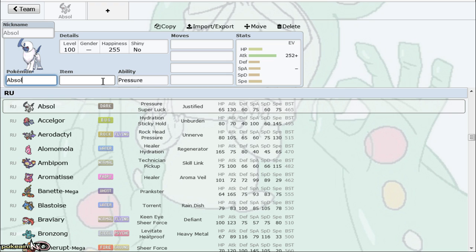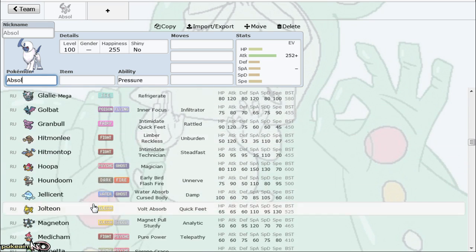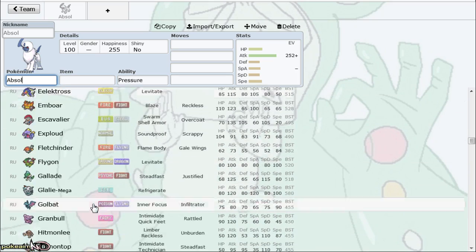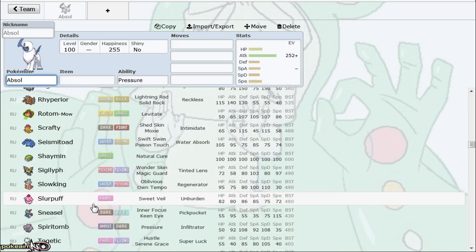Typically when I run Absol I actually don't use Swords Dance as much. Not to say that's not the best set, because I love Swords Dance on it, but I actually just like to use a straight-up Life Orb attacker — sometimes with Pursuit just because Hoopa is in the tier, and Absol 4x resists it and just kills it straight up. You can even run Iron Tail to deal with Diancie as well.